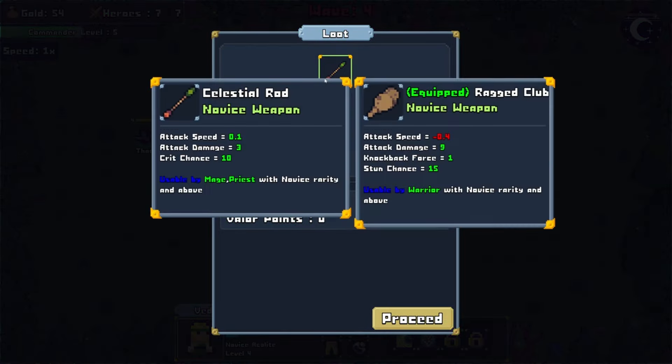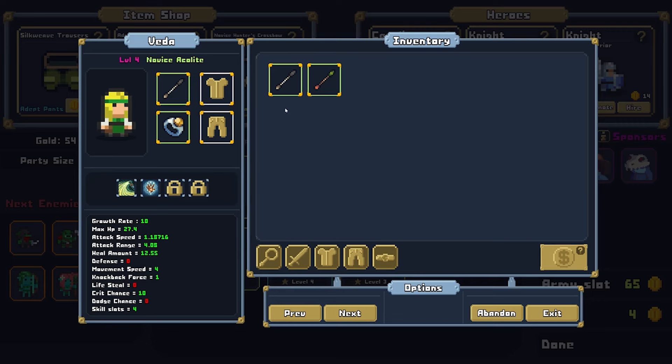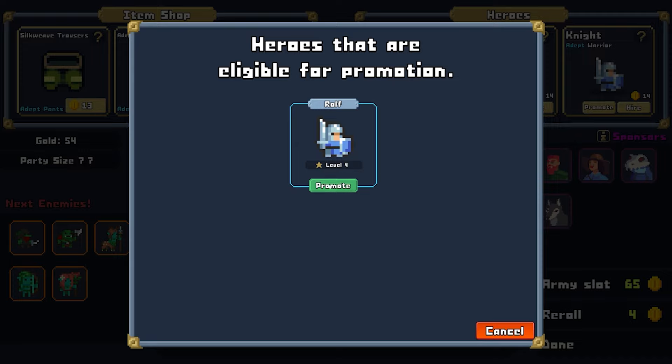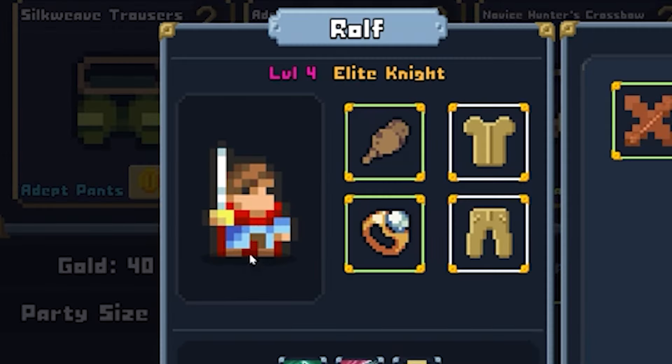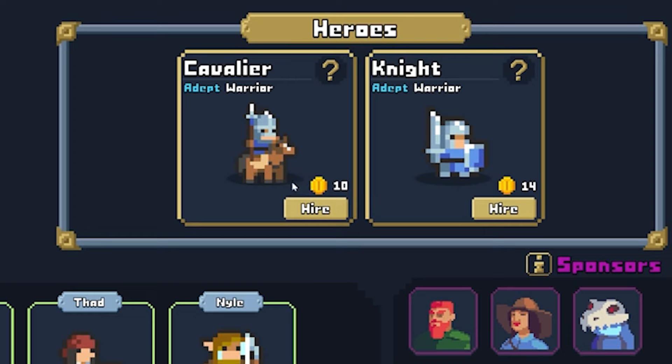It looks like we finished the wave and we got a new weapon - a rod. Let's see who can get that little rod. We could promote our knight, so we'll upgrade Rolf. He has a different uniform now - he's an elite knight. I wish we could hire some more cavalry units, but we only have seven. I feel like we have a pretty good team.